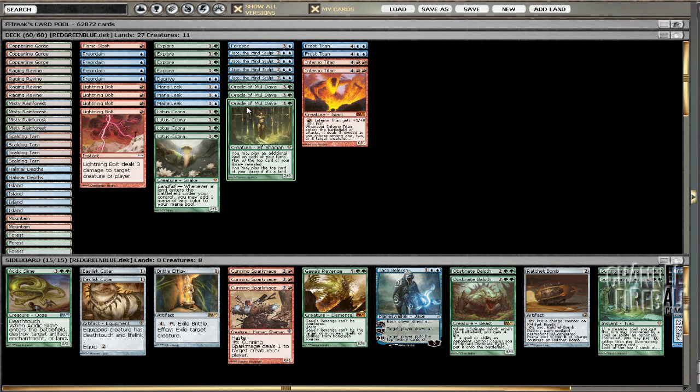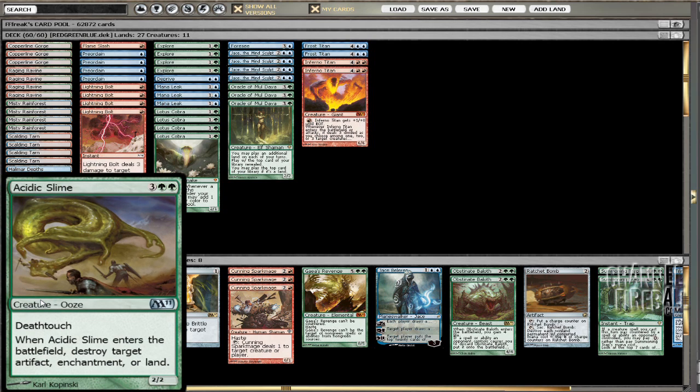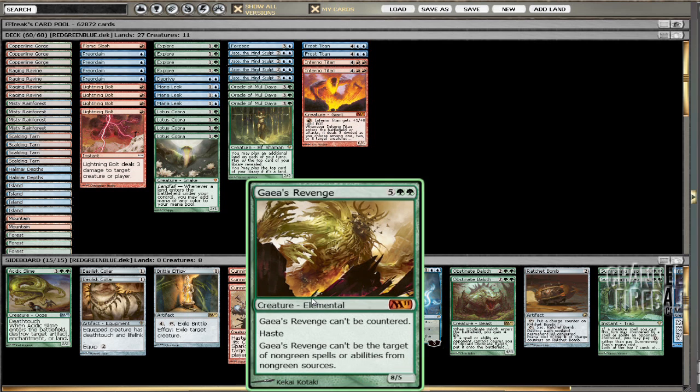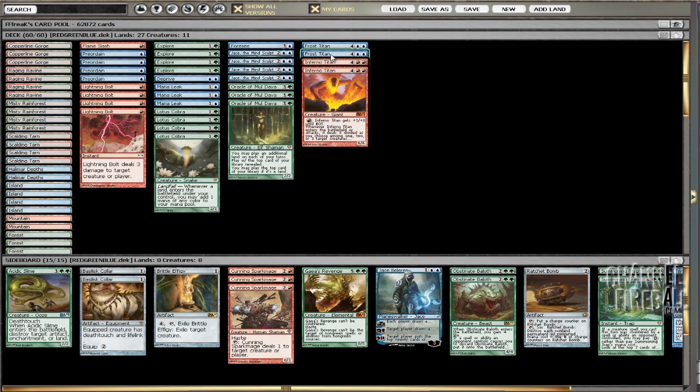The coolest thing I have is Summoning Trap for the blue control matchups. They're going to try countering your Lotuses and your Oracles really early and you can just slam down something — Acidic Slime is like the worst threat but it's still pretty good, like turn two just blow up their land. Gaea's Revenge is obviously just amazing against the control decks, and even an early Frost Titan or Infernal Titan can just finish a game up. So we're going to play that and I will challenge Luis again.